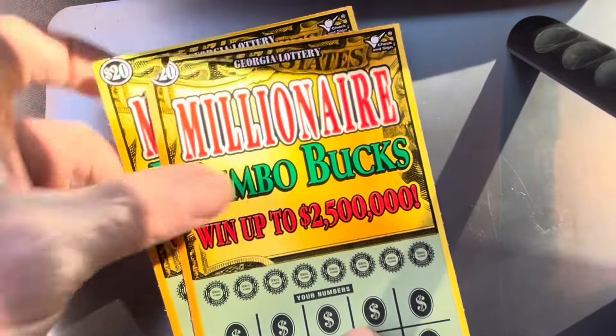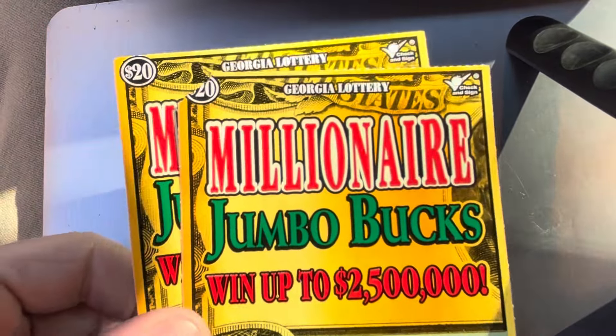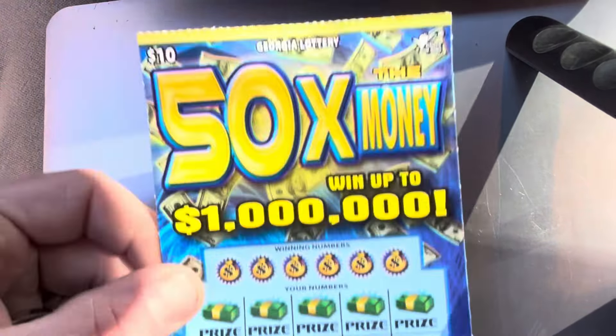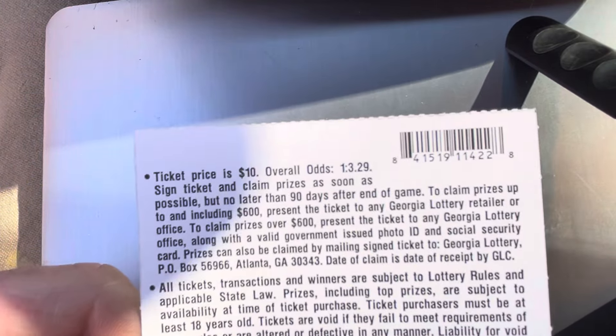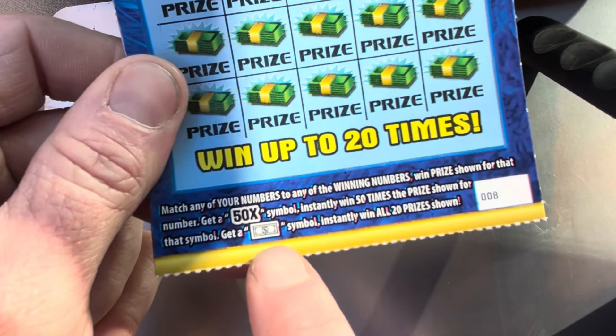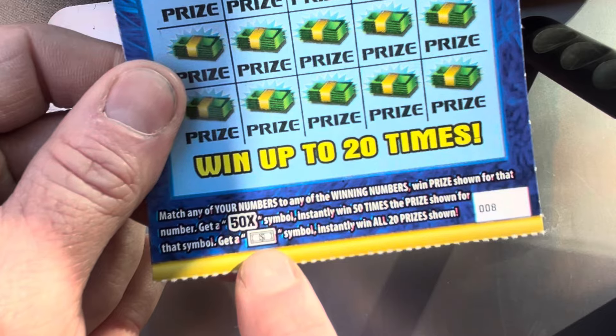I picked up the last two tickets hanging of the $20 Millionaire Jumbo Bucks — I've got tickets 13 and 14. Black box. We'll start with the 50 Times the Money. Odds on this one are one in 3.29, looking for that nice 50x symbol and that dollar bill to win all 20 prizes.